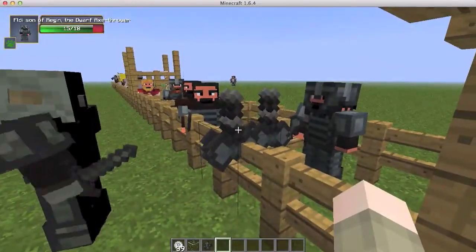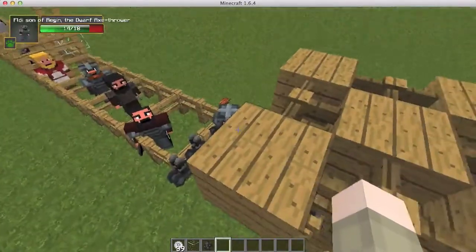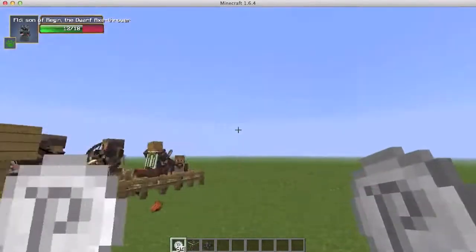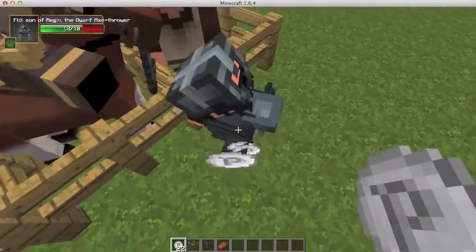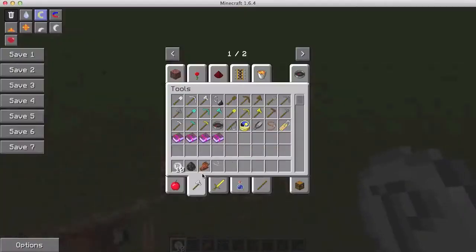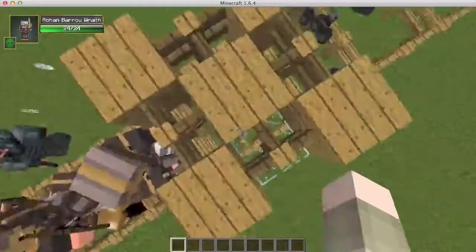Here's the dwarf axe thrower — you can see he's throwing cool axes that stay in the ground and look really awesome. The dwarf axe guy is pretty awesome with his strength. Those are the dwarfs. Now onto the Rohans: there is a Rohan barrow wraith who runs around like the other wraith.